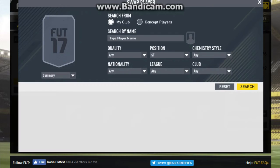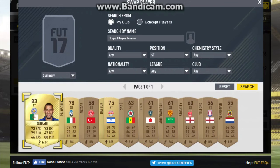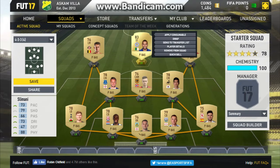Getting to the striker position, we've got a player who I put most of the budget for this team into — the one and only Islam Slimani. I really rate this guy in real life and he does look like he has an absolutely fantastic card this FIFA. His card last year I think was 80, and it was a really good card on FIFA 16, so I'm hoping he can be a good card on this one as well.